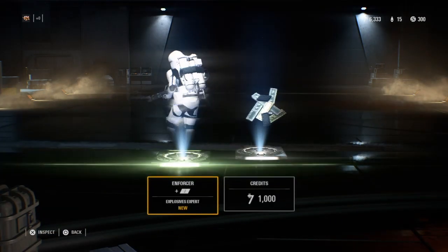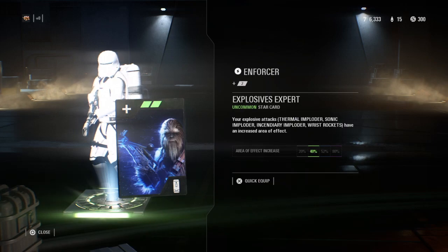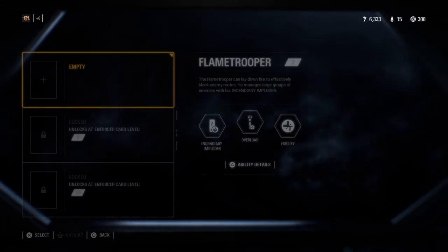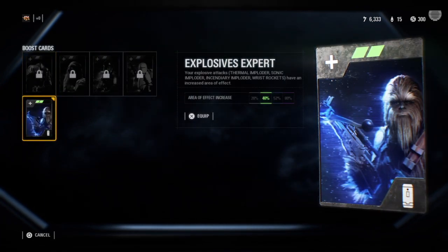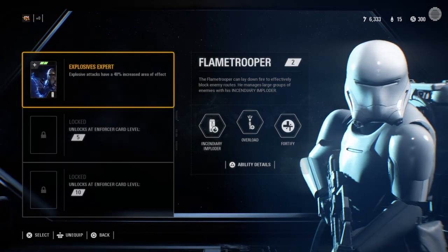Got some credits — that's good, a thousand credits — and an enforcer card. Let's quick equip that. Explosive Expert: your explosive attacks have increased effect. Equip.